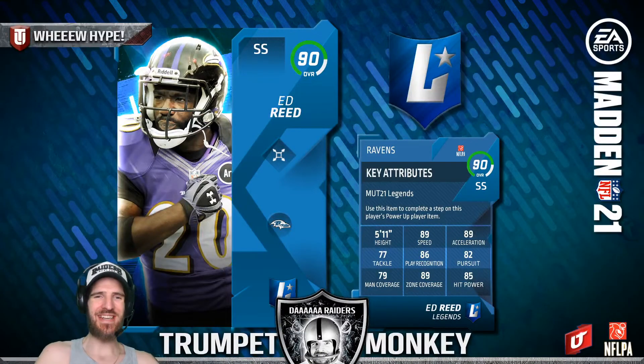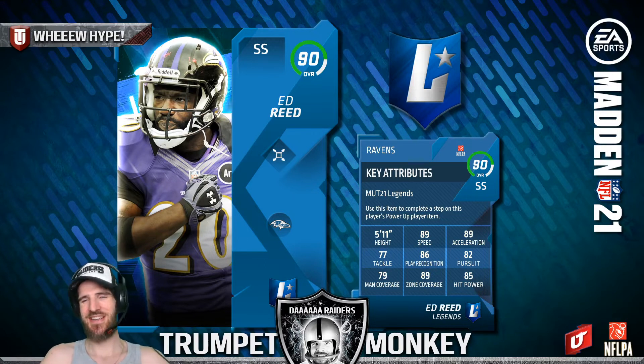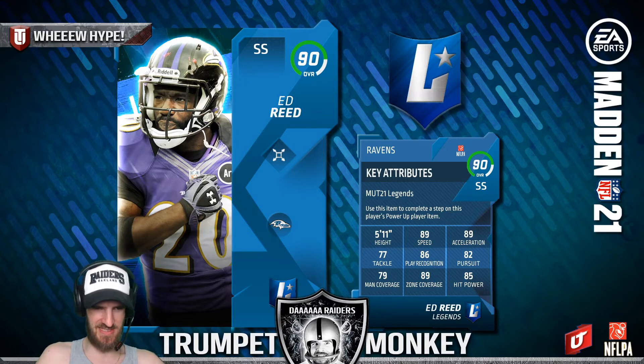Starting off with Ed Reed, the director doing some epic work with the card out. If you don't know who he is, go check him out. Ed Reed is probably gonna be a fire full Legend card when we do finally get him, looking pretty epic with really solid zone coverage and speed for early on in Madden 21.